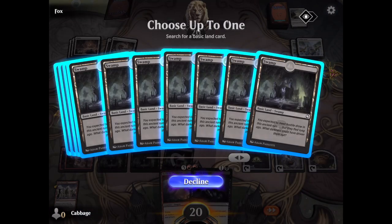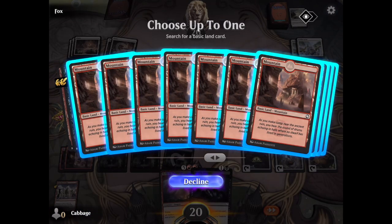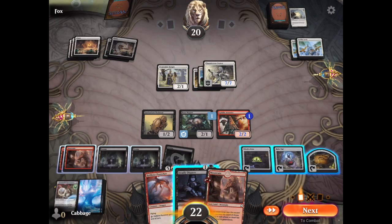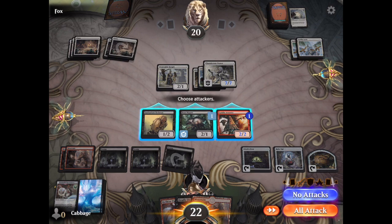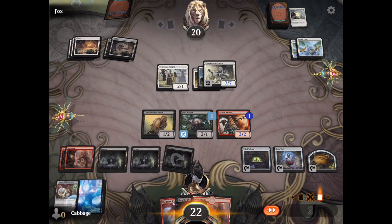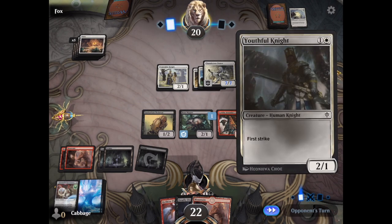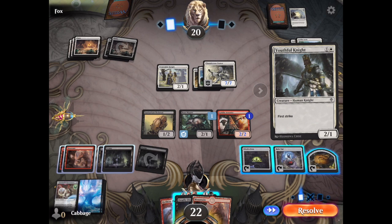Alright, finally let's cast Environmental Sciences and grab a regular old land card. No attacks again — I'm waiting for the opponent to attack with a 7/7 so I can block with my Death Touch guy and take him down.